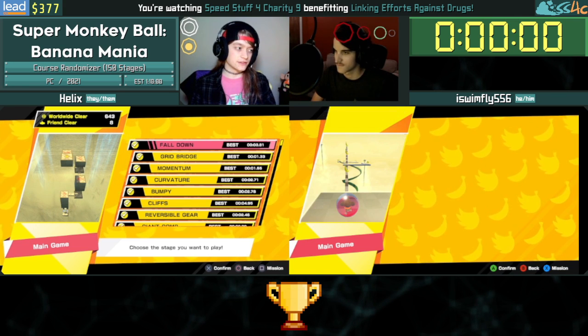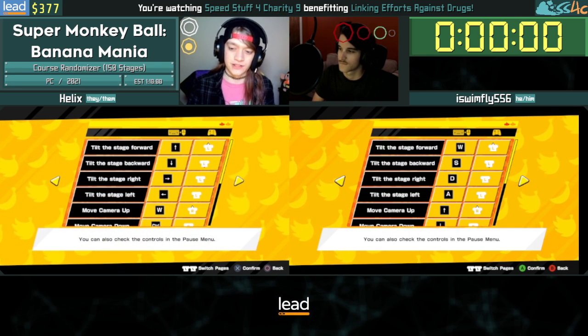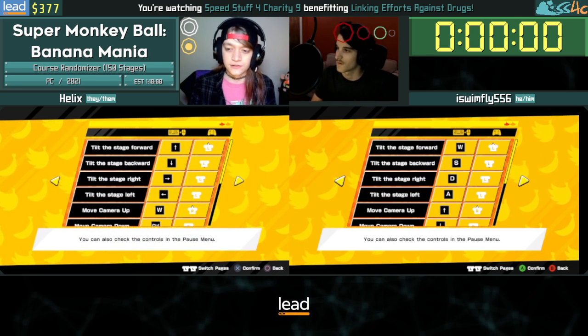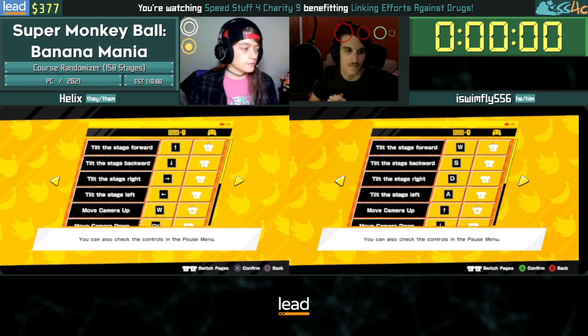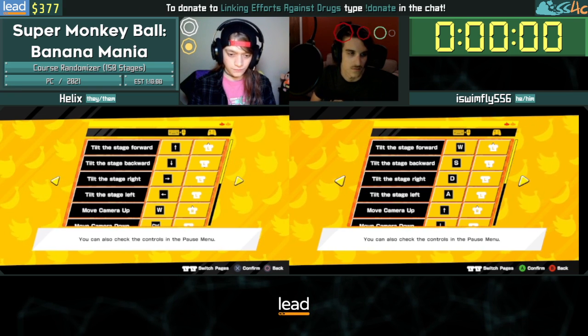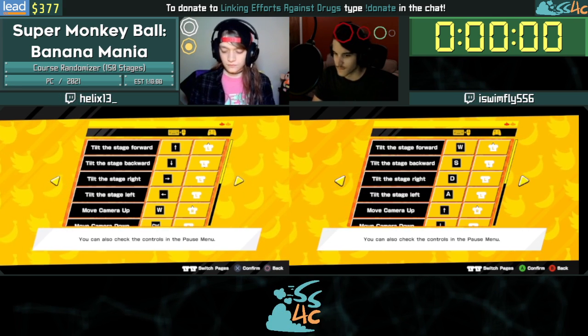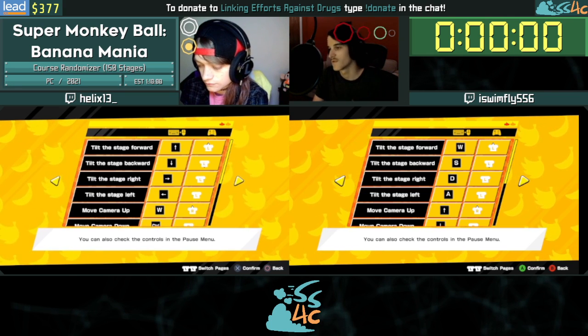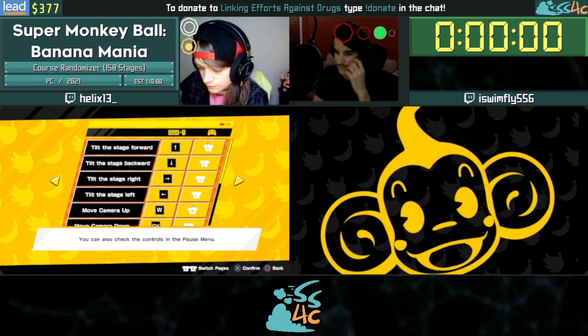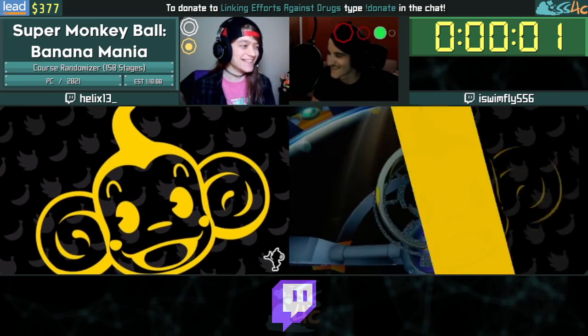I'm pressing A on this level just to get to the control screen — this is not starting the run, just getting past the first time you've opened it in a session. We're on the control screen. Peter, count us down. Three, two, one, go! That was very Monkey Ball.